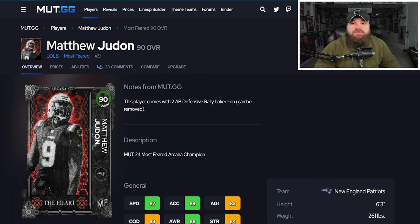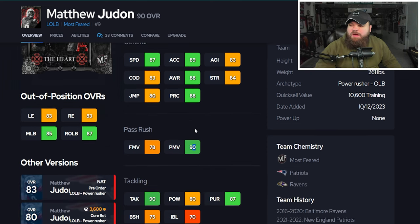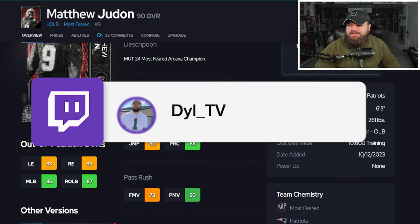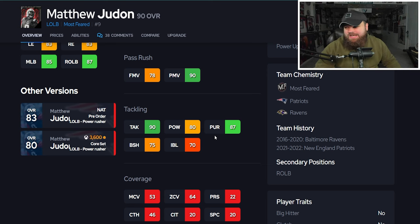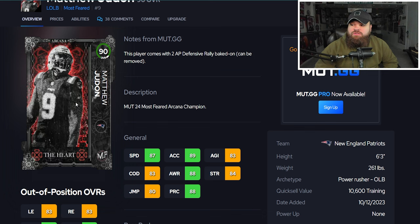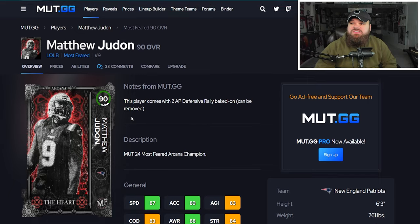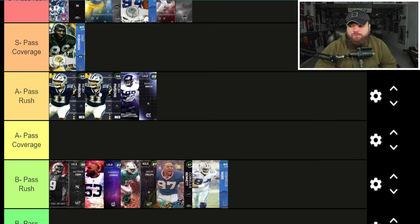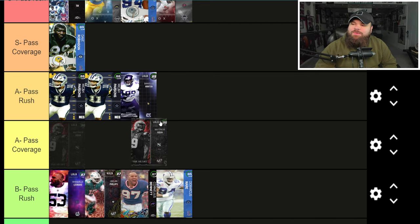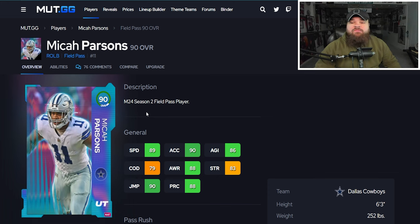Next is Matthew Judon with 87 speed, 89 acceleration, 6-foot-3. He has 88 play rec, 84 strength, and 90 power moves, which is great. But the finesse moves are low and block shed is low too — impact blocking can't make up for that. Traits show Bull Rush and Swim Move on Yes. I'm glad he got an upgrade, but if he just hit 80-80-80 across the board I'd put him S tier. With his traits and everything, I think he's top of B tier — actually, I'll lean A tier.